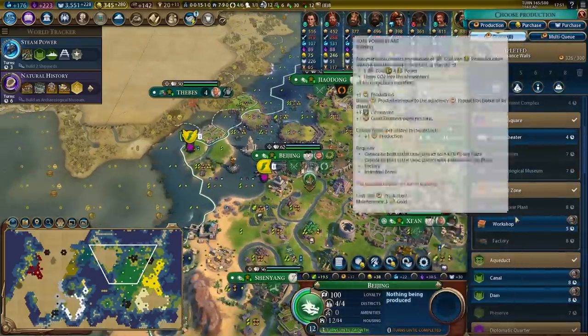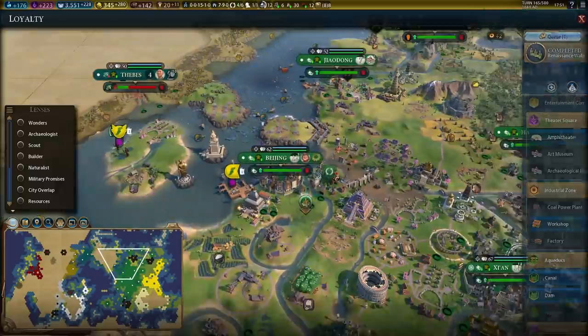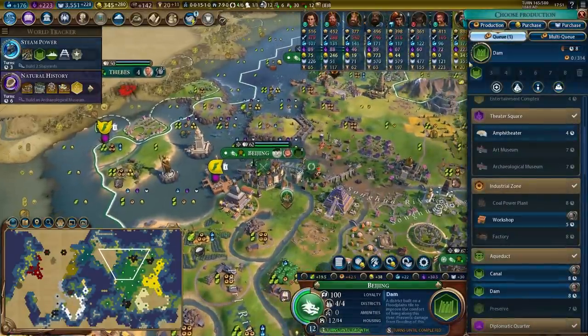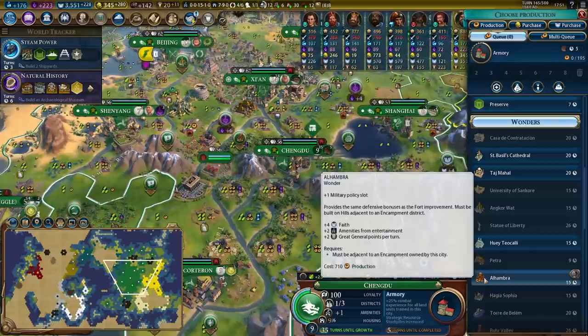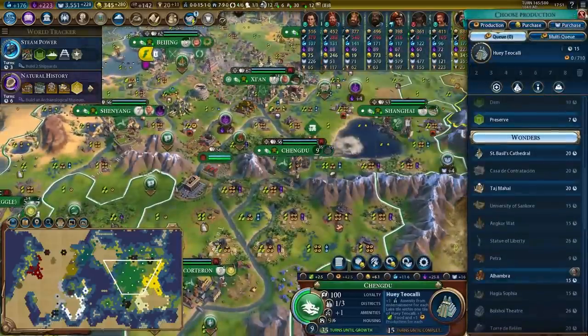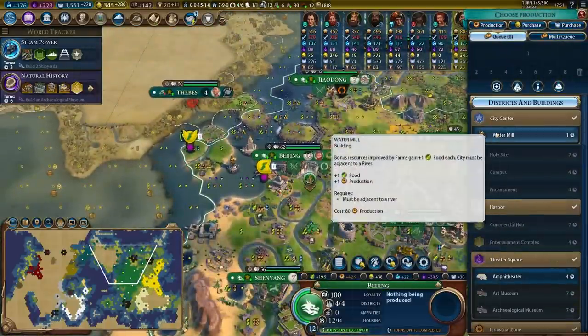We got our Renaissance walls in Beijing. I don't need the factory and coal power plant in here — I just wanted the industrial zone because there was a whole bunch of things getting attached to it, like the canal and the dam. I had planned to use military engineers for this. Nobody's built the Alhambra or the Huey. Let's go for the Huey — nevermind the armory. We got to build wonders, baby. We're all about those wondrous wonders.